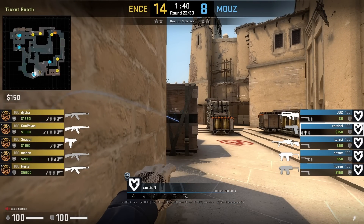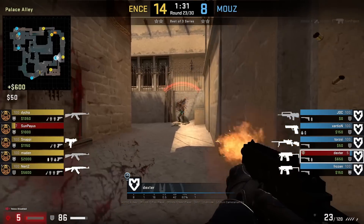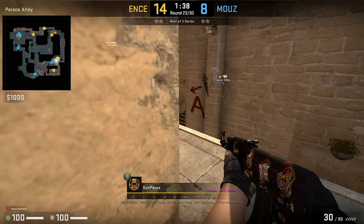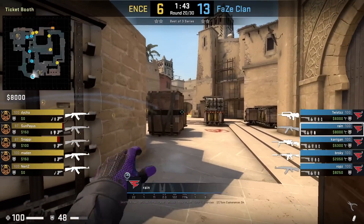Exertion smokes bottom connector and then from alongside this wall he's going to throw a flash that lands over the ramp, which blinds Senpaias and allows Dexter to push up and catch him out. Despite Senpaias holding a very tight angle, he gets flashed off the angle and has to fall back.